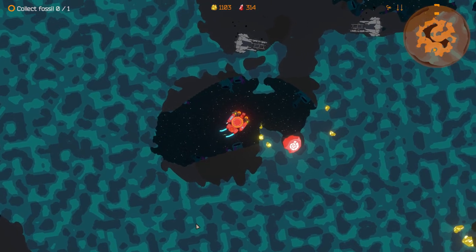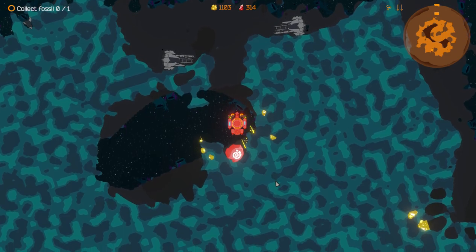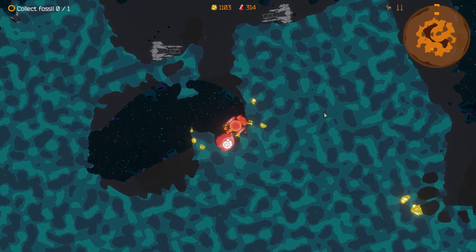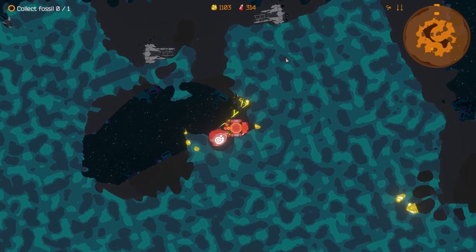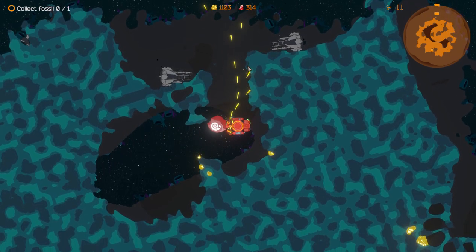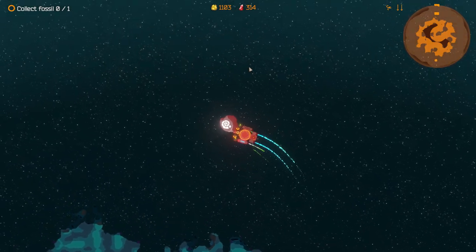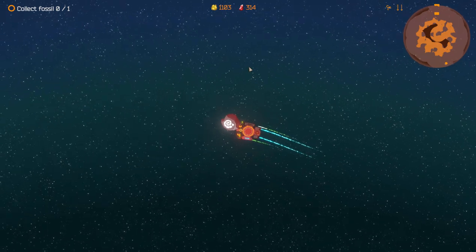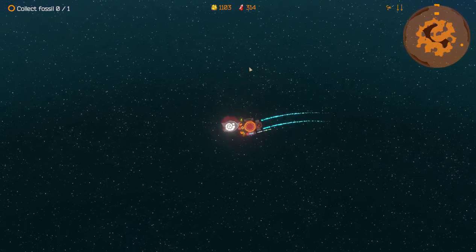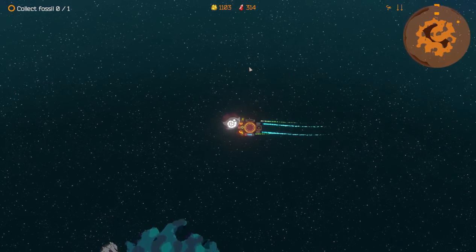In testing I completely incinerated my ship with the flamethrowers. That's why you see me being nervous about them - I've done it before and yeah, that's not great. I'm not sure if this drone can pick up the fossil. If I melt the fossil I lose basically everything. Nothing seems to be burning. There we go, got it. That wasn't too bad.